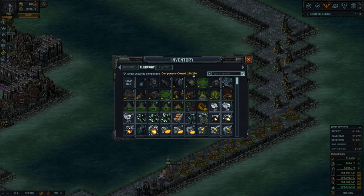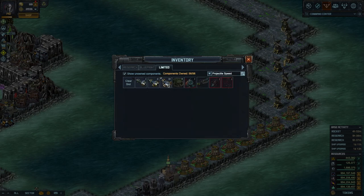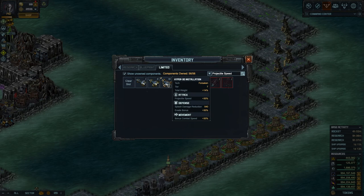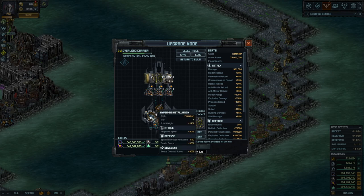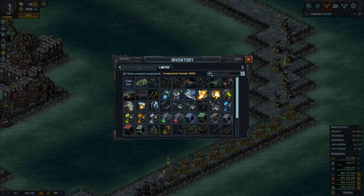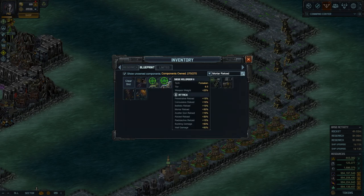Now we could look at either projectile speed or more mortar reload. Unfortunately sometimes you have to retype to get a filter. There's a 30% projectile speed option — the evade and projectile speed special could be a good choice. So 30% evade and 130% total projectile speed helps. Or you could look for more mortar reload — there's still Siege Reloader for an extra 30% mortar reload, but no extra projectile speed. Or you could go for 30% projectile speed. I'll leave this last one up to you.